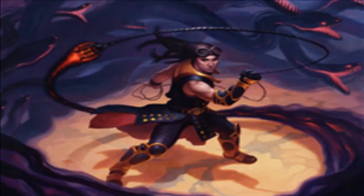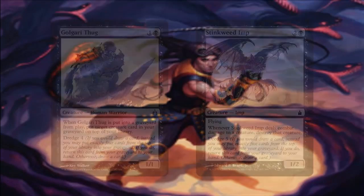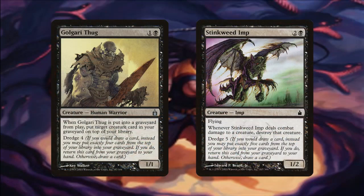But enough about Chainer — let's go over the actual deck. You're going to want graveyard synergies, and a very powerful thing to include is Dredge. Dredge lets you put however many cards the Dredge number is from the top of your library into your graveyard instead of drawing, and then put the card into your hand. The Dredge cards we have to play with are Golgari Thug and Stinkweed Imp — really cool if you can put five cards into your graveyard and bring Stinkweed Imp back. They're also awesome cards to just discard with Chainer.